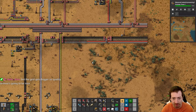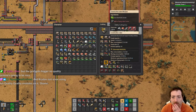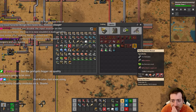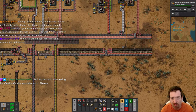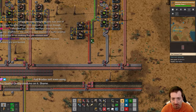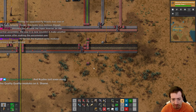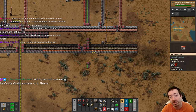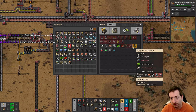Personal equipment and bots - that's what we're going to next. Bots are going to require green and red chips and flying robot frames, which need electric engines, batteries, steel, and more green circuits. So more green circuits - I think I'm going to supply those from over here.